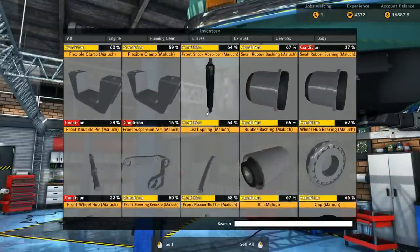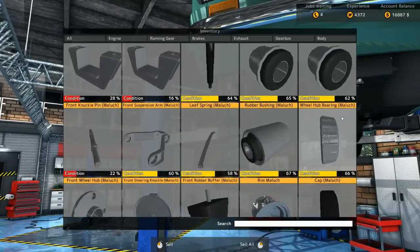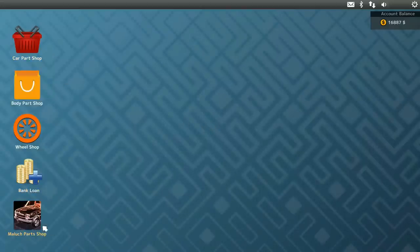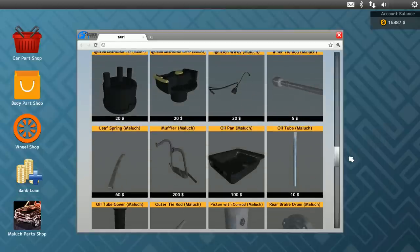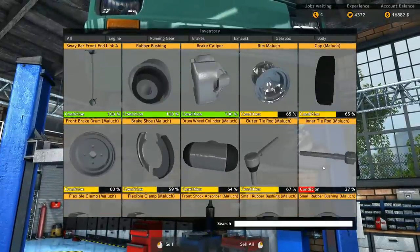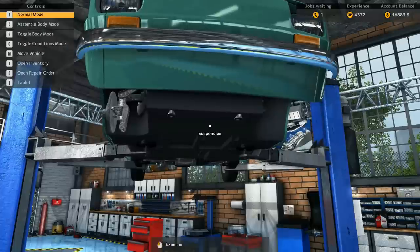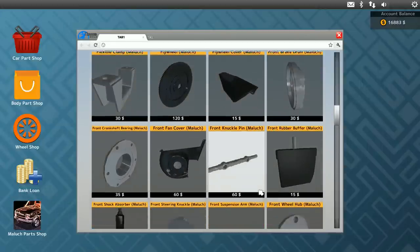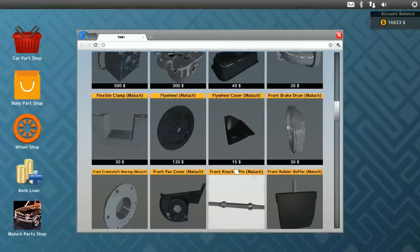Now what I do is go into my inventory. I kind of have a little process here. I need an inner tie rod — get just the one inner tie rod from Malak. I know this is going to be a little tedious, but this is the only way I can do this and not mess it up. It's a separate part shop from the regular part shop — they have fewer parts. Inner tie rod, 5 bucks — I'll take that. Then I get rid of the old one. I need two flexible clamps. This is why getting the tablet was so handy.